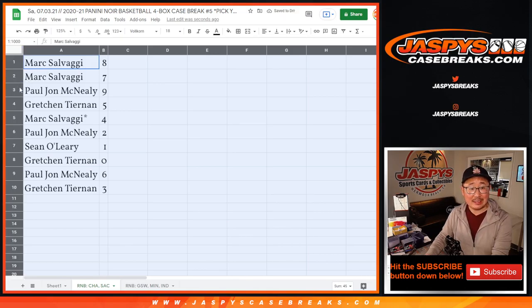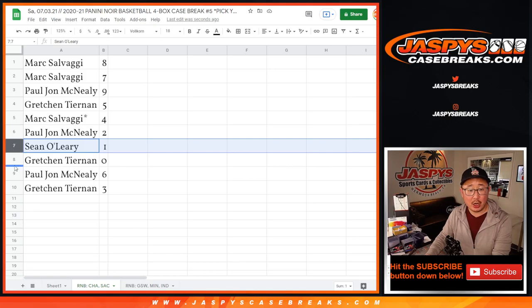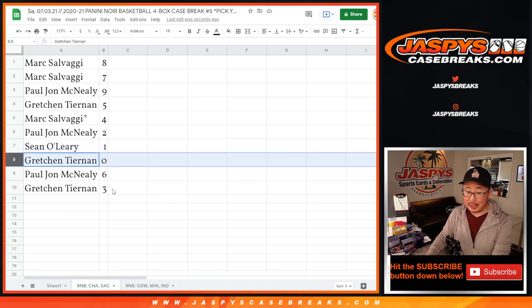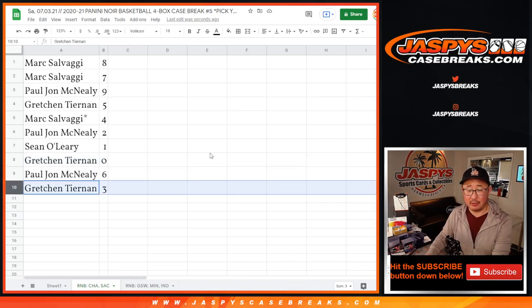Alright — Mark with 8 and 7. PJ with 9. Gretchen with 5. Mark with 4. PJ with 2. Sean with 1. Gretchen with 0. 0 gets any and all redemptions for Charlotte and Sacramento. PJ with 6. And Gretchen with 3.